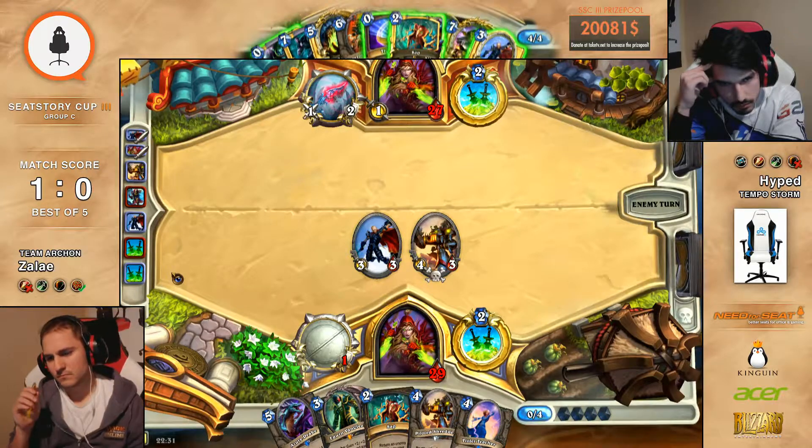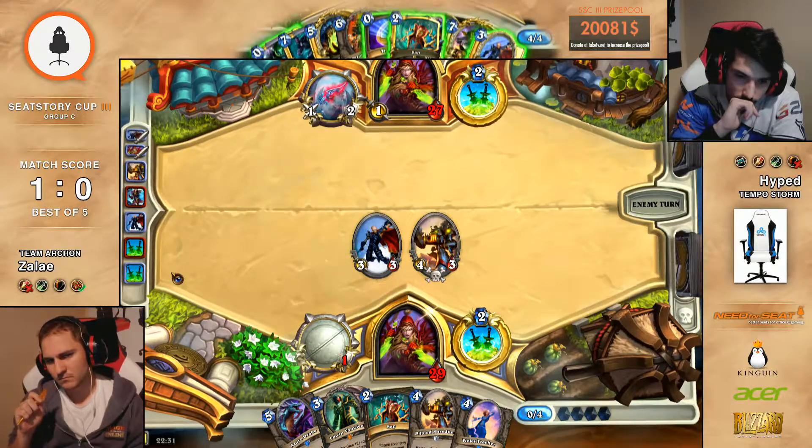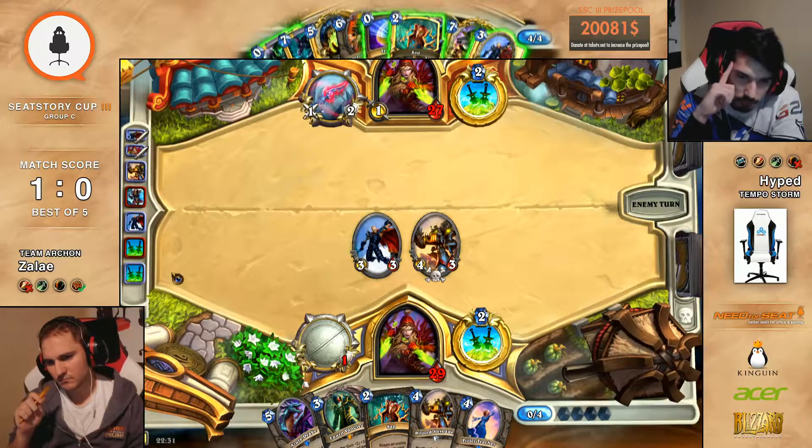I think I would coin out the Drake, and you draw Backstab. If you don't draw Backstab — I mean, you do draw Backstab and then you Prep Zap the Shredder. That's what I think. That would be nice. That would be really good.